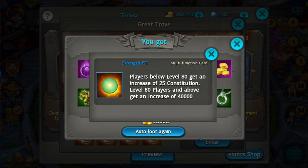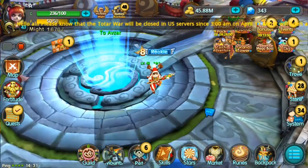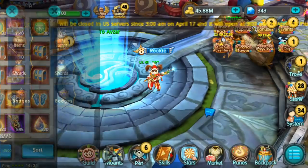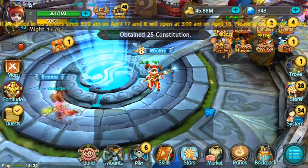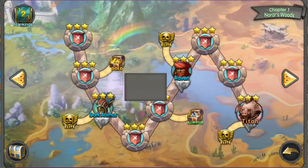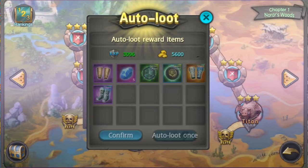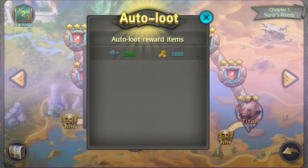I got one right there — a Strength Pill. Players below level 80 get an increase of 25 constitutions. So once you run out of constitutions, just use them to get more constitutions and go back to auto loot for more. Make sure you have 3 stars on each of the instances so you can auto loot.